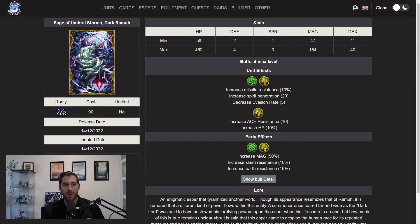All right. So here we are on the Dark Ramu page. This is one of the better Dark VC Esper combos that we've seen so far and will see. It's one of my favorites, but it's still very, very expensive to get these Esper slash VCs. So there might be an actual alternative that we'll talk about in just a second. But first, let's look at this — why is it so good?